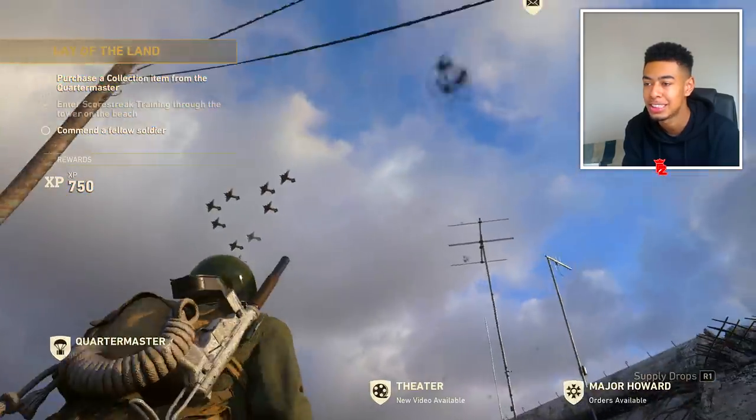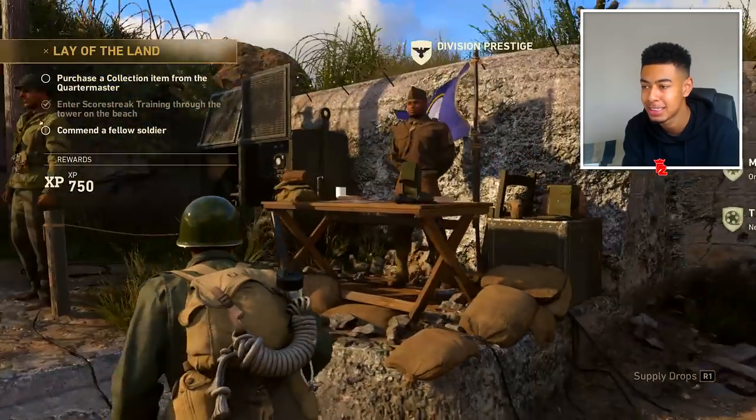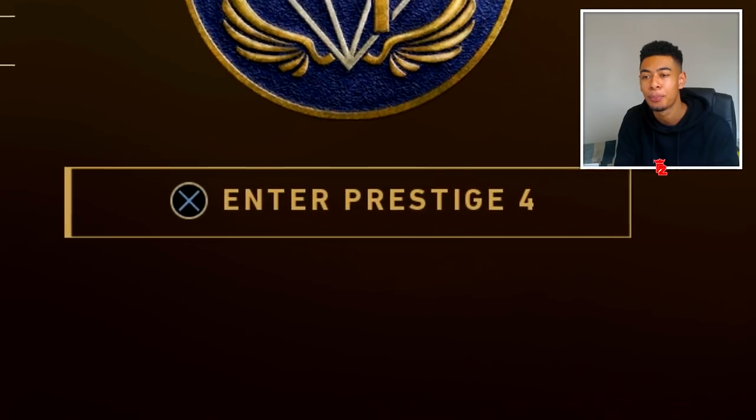But let's get into this, man. So we're in the headquarters, as you guys can see. You have to go over to the Division Prestige guy — remember this guy? You've got all the Divisions right here. But we're looking for Airborne so we can prestige this again. Enter Prestige 4.